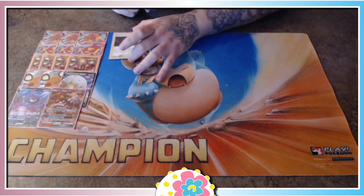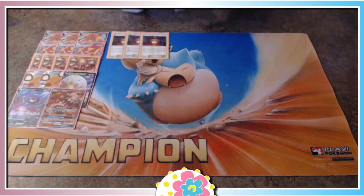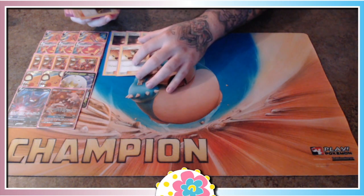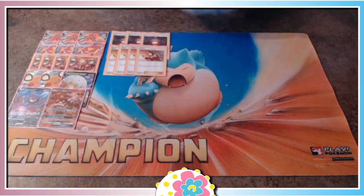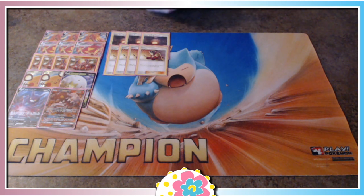Moving on to our Trainers, Supporters, and Stadiums — we have three copies of Giant Hearth. Giant Hearth is just a generally strong card in a Fire-type deck; we're searching out Fire Energies. This deck relies on Fire Energies and attaching energies, so it seems like a win-win. We have four copies of Welder — I'm sure y'all weren't expecting anything less from a deck like this. Welder allows us to accelerate energies onto our Pokémon so that we can do more damage with Centiscorch VMAX when using G-Max Centiferno. We can also draw more cards. Welder's been a tried and true card for a while.